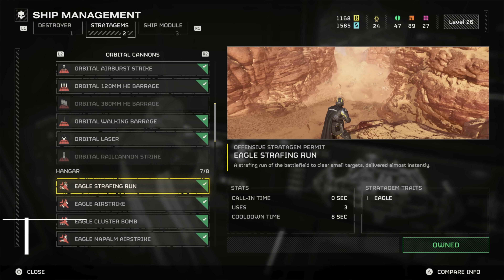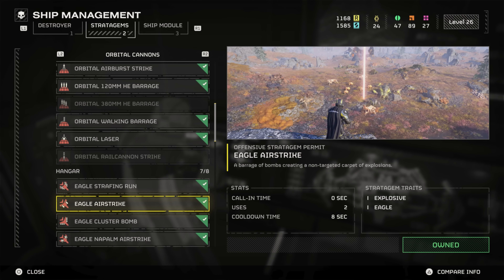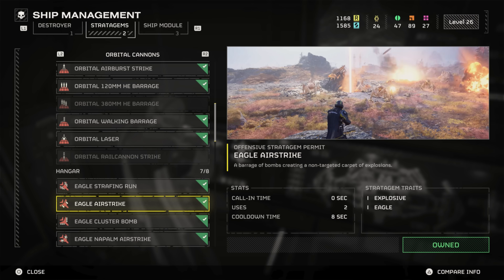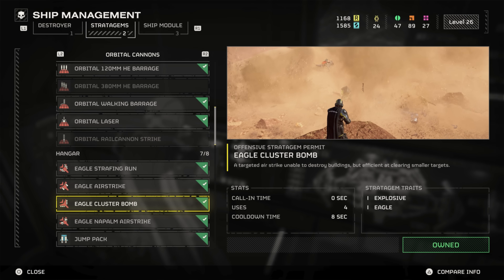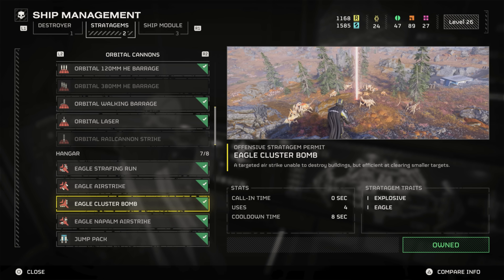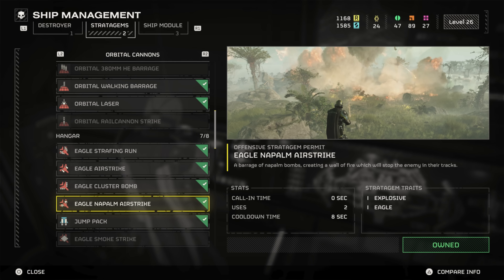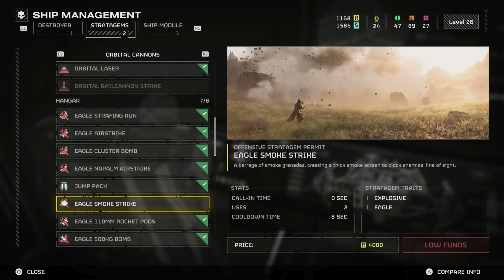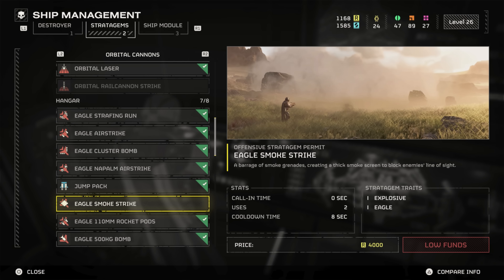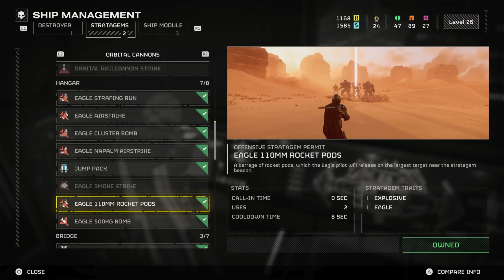Number two: if you're still getting used to the game and don't know what to purchase yet, make sure you unlock at least a few Eagle airstrikes ASAP on your way up the difficulties. These are going to be invaluable — more so than the orbital strikes in my opinion. That's not to say the orbitals aren't important; you really have to learn which stratagems are good for which situation, and which ones can destroy buildings because some objectives require it. Don't be afraid to test things out solo because it will pay off dividends later on.